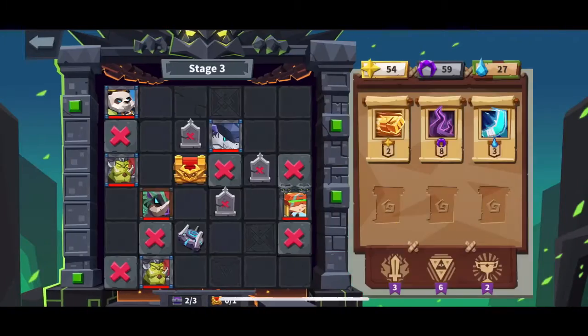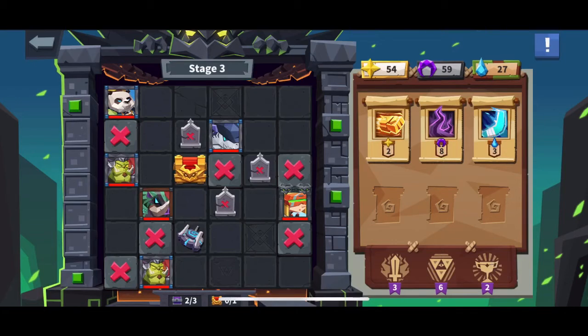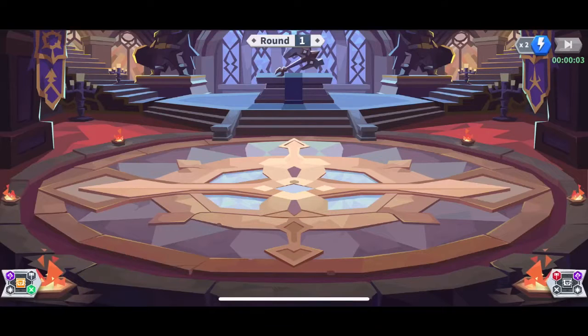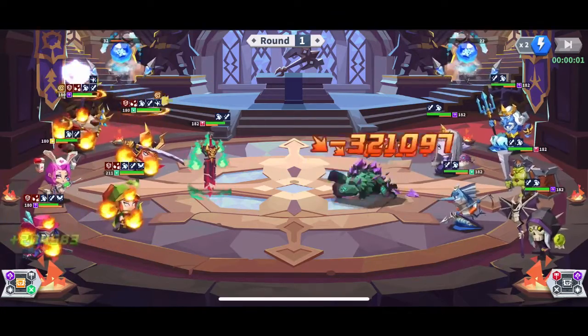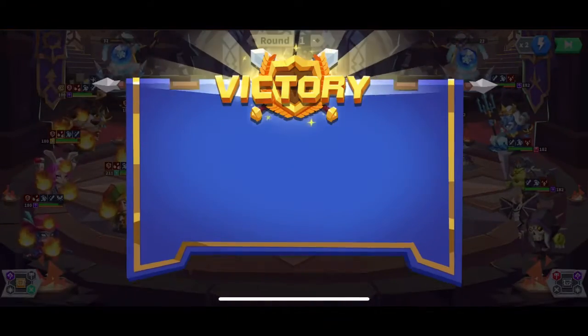Tip: the more mobs you fight in here, the more you upgrade your abilities. These are your abilities — Tactics increases your hit rate and attack, and Strategy upgrades your mood set for this tower. The more you fight, the more you increase them. But you have to win — if you die, you start all over.